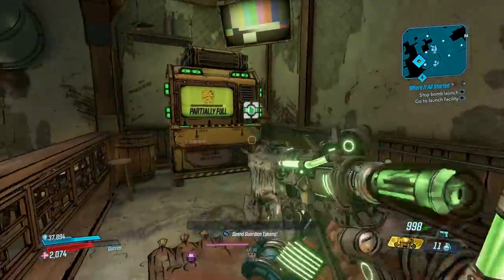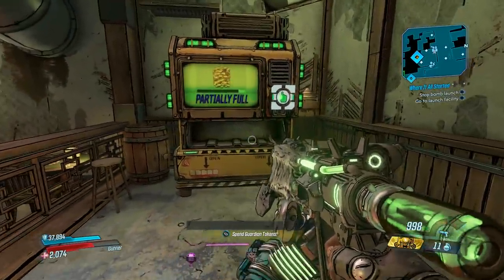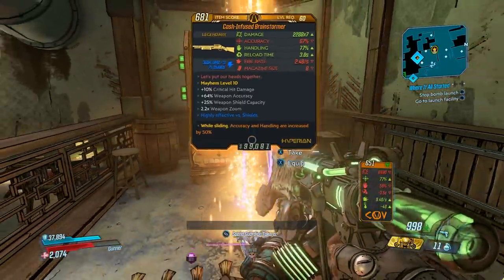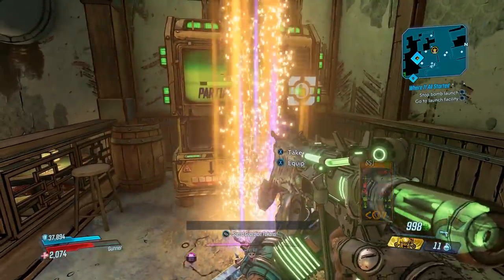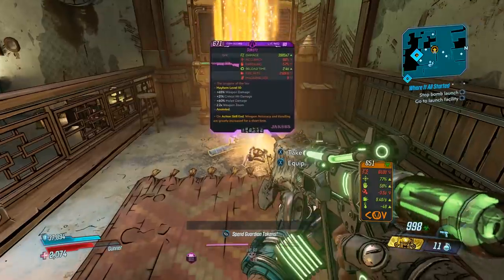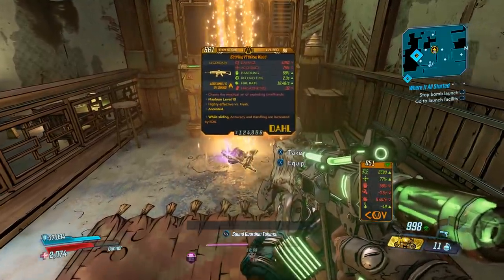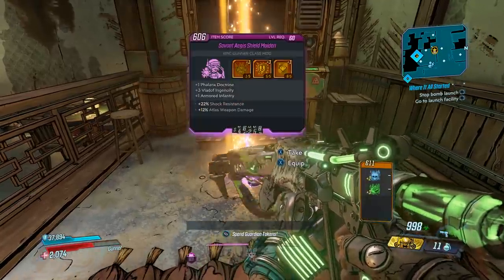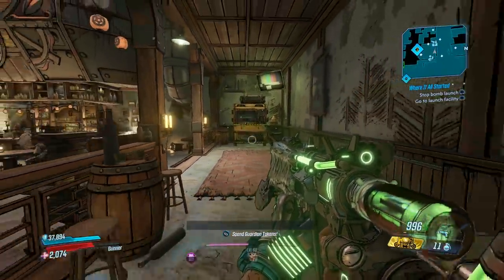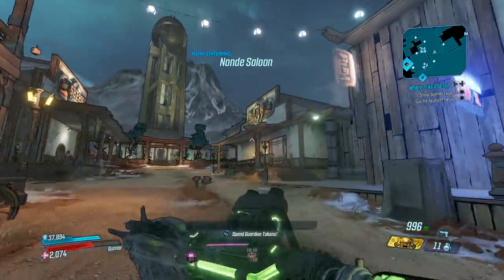These chests are special — you're going to get a legendary about 95% of the time, and also when you come over to pick them up out of the Lost and Found, it duplicates all of them twice. So say you got four legendaries when you walked into the bank vault — over here you're going to have eight; it duplicates each of them. Also, the type of legendary it produces is only base game legendaries with no DLC items, except for the Dakota which is the final reward item. But the good news is you can set this to mayhem 10 and get mayhem 10 legendaries with all kinds of different anointments.